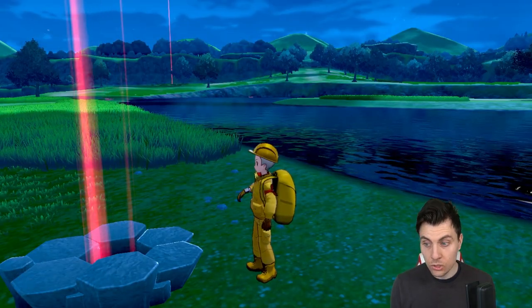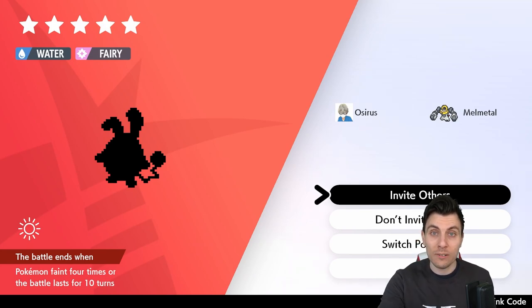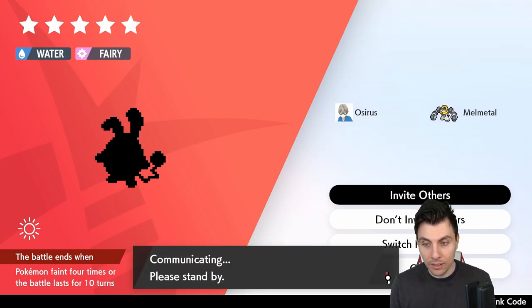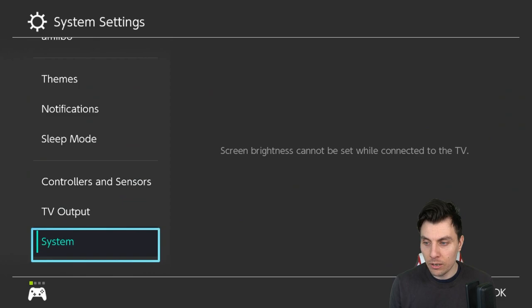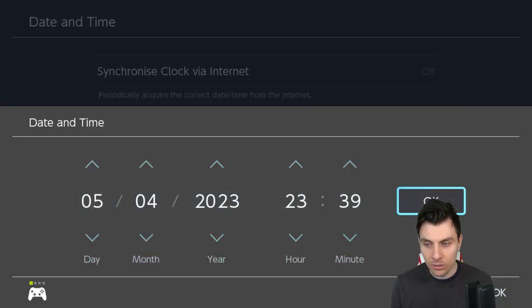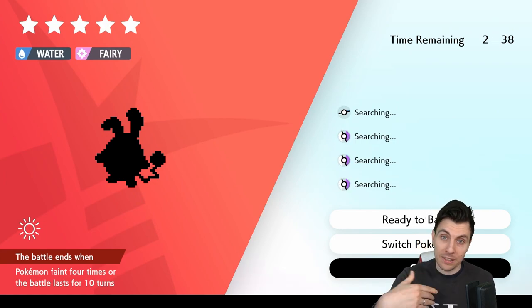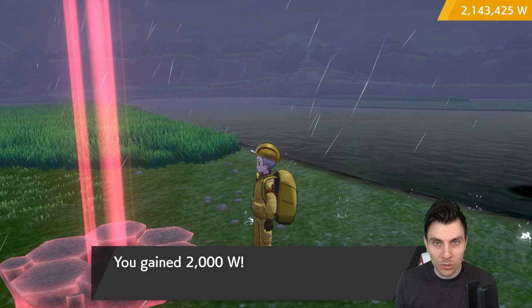When you come into the den it should have updated to the current event. I have got a five-star Azumarill here — this is a second take due to audio issues from the first recording. What you want to do is invite others, then once it's started searching, hit your Home menu, come down to System Settings, then System, then Date and Time. Make sure your synchronized clock by internet is set to Off, then come down to Date and Time, knock your date forward one day, and hit OK. Go back to the Home menu, back into the game, quit out of the den — this tricks the game into thinking 24 hours have passed, changing the den seed and the Pokemon inside. You'll gain 2,000 watts, confirming the den has reset.